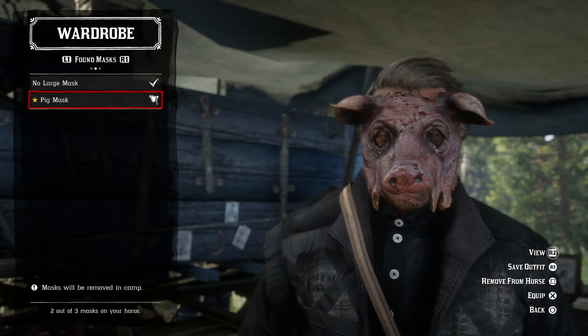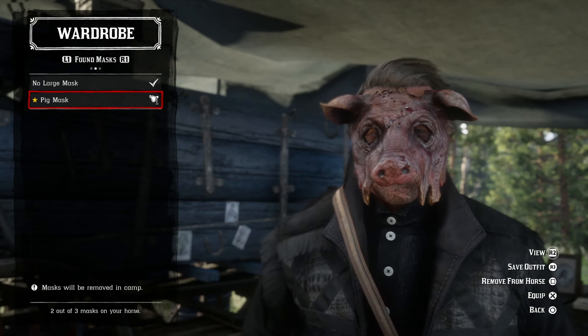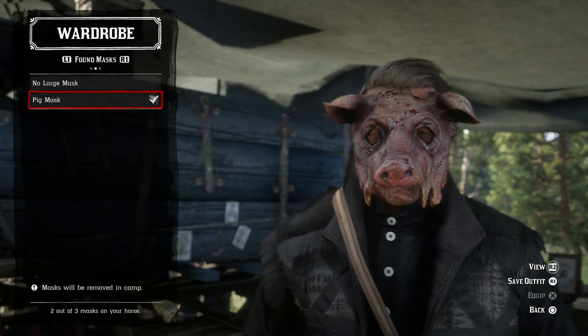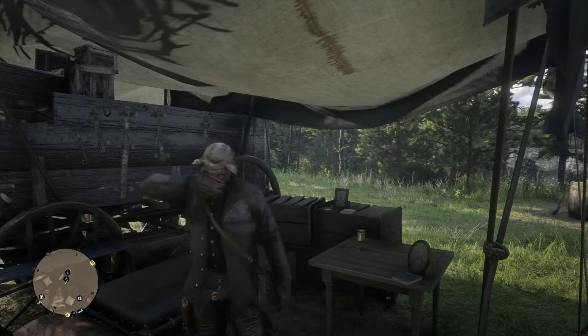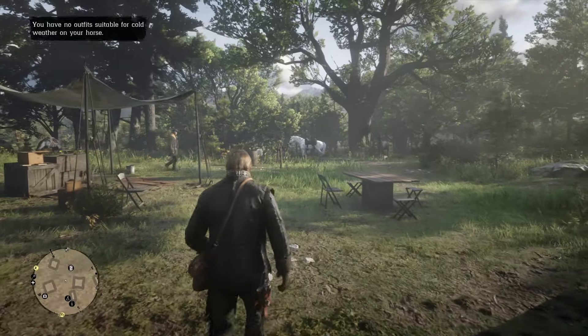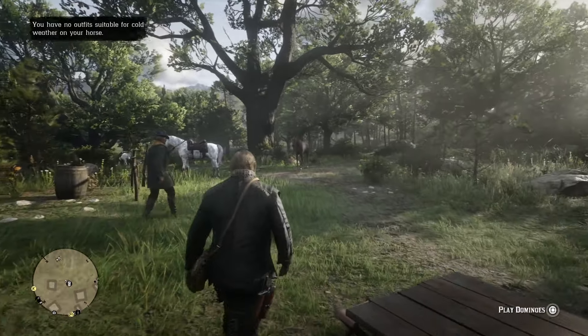Number one: a bandana or face mask. I'm not sure if every mask will conceal your identity — I found a pig mask that I thought was going to work, but one time I did it and they still figured out it was me. So just to be safe, the bandana works well, and a full face mask works really well too. Anything like that is going to be fine.